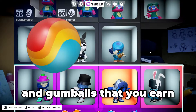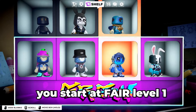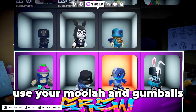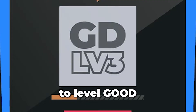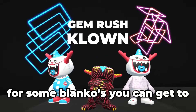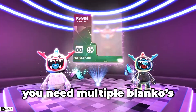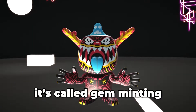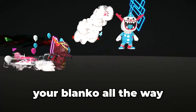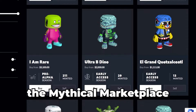With the Moolah, XP chips, and gumballs that you earn you can level up your Blankos toward max out. You start at fair level 1 and need to use XP chips to reach level 15. Use your Moolah and gumballs to grade up to level Good and then to level Excellent. For some Blankos you can also reach Mint and Gem Mint — for that you need multiple Blankos of the same type. It's called gem minting and it's a great way to earn money. When you've leveled up your Blanko all the way you can keep it and play with it or sell it on the Mythical Marketplace.